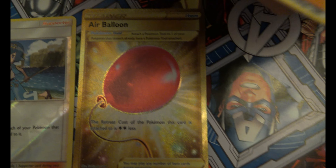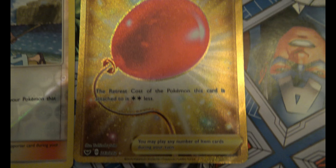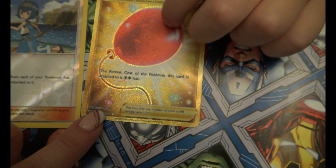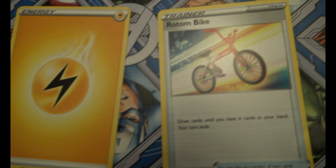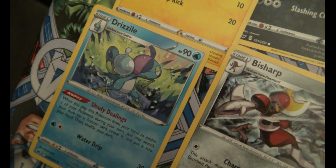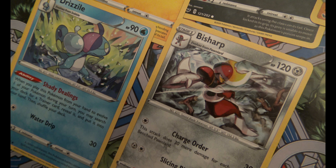What is that? It says trainer and it's an air balloon. I've never seen that before, and it has a little star over here on the bottom. I'm not sure you can see it, but that means it's a rare card. The Pike. The Energy. And the other two are the Drizzle and the B Sharp.